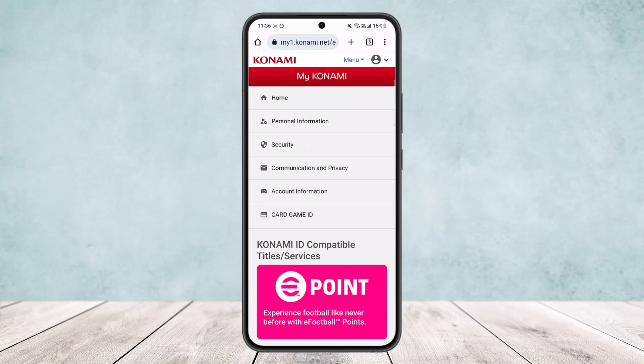Once you tap on My Konami, you'll be able to log in. I'm already logged in, as you can see. Once you're logged in, you'll get these options: Home, Personal Information, Security, Communication and Privacy, Account Information, and Card Game ID.